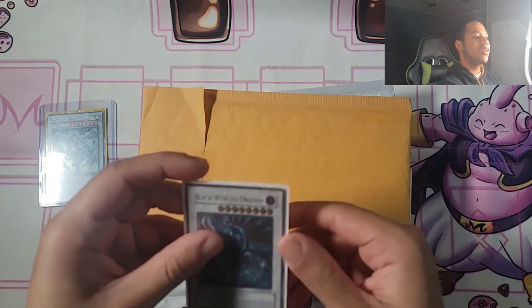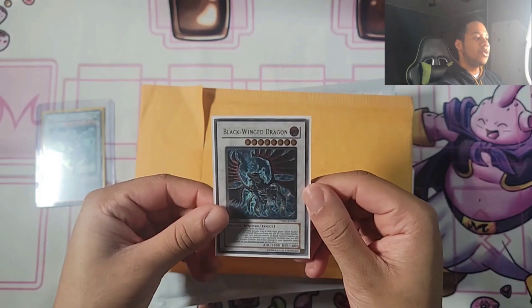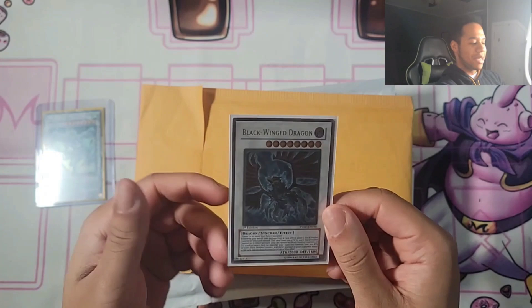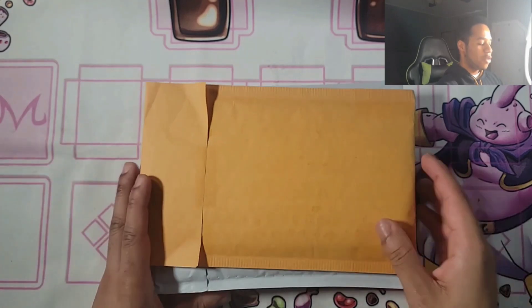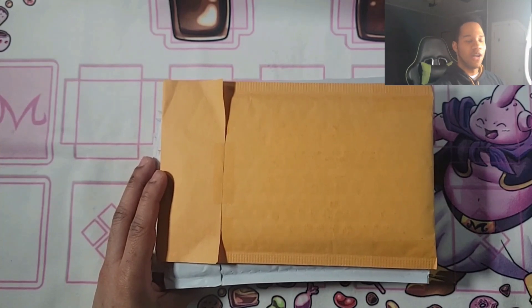We also picked up this Black Luster Dragon Ultimate Rare from Sparkman. That was really cool as well — first edition. It's LP, but still, it's an amazing card. So let's put that to the side, along with the Stardust Dragon. Absolutely amazing, but we have a bunch of mail. I have this big box — it's a lot to open up, but we're going to save that for another video. It might be too long.